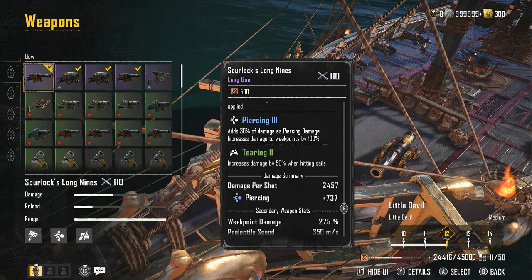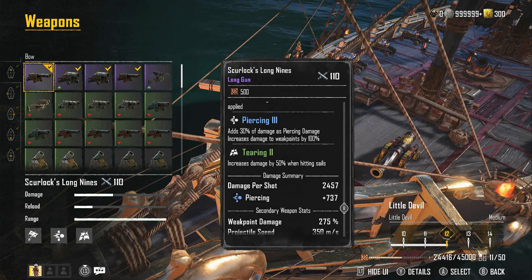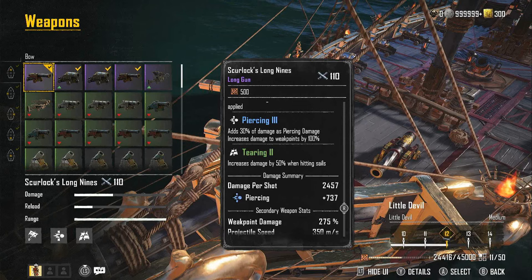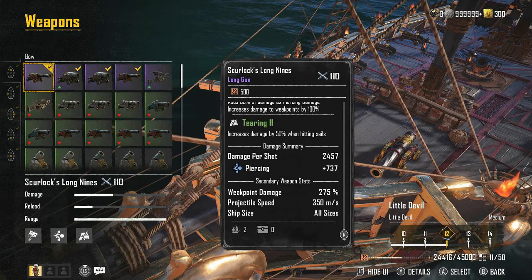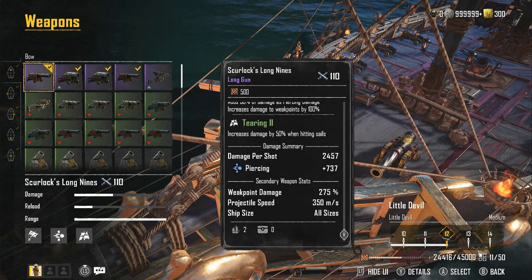The next perk is Piercing 3: adds 30% of damage as piercing damage and increases damage to weak points by 100%. Hitting those weak points is definitely a big thing with these guns, especially going up against ships like the Sambuk or the Snow — having this piercing effect can change the tide of battle. Then it has Tearing 2: increases damage by 50% when hitting the sail, meaning you deal more damage hitting sails than the hull. I noticed this is also a perk on the Tearing Culverins, so you could probably do a nice combo with those and these cannons.